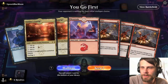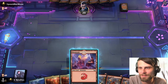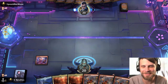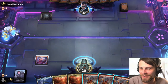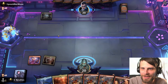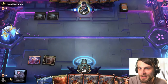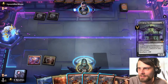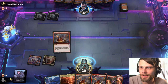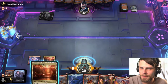Alright guys, here we are for game two. What a weird hand — I'm gonna keep it. This is probably a really bad hand, but I kind of like the idea of seeing if we can just Play with Fire away every little thing that the opponent decides to do. We got the Bombardment. Let's go ahead and play the Lounge — this is going to give us every color we need, and again we're just in control mode.